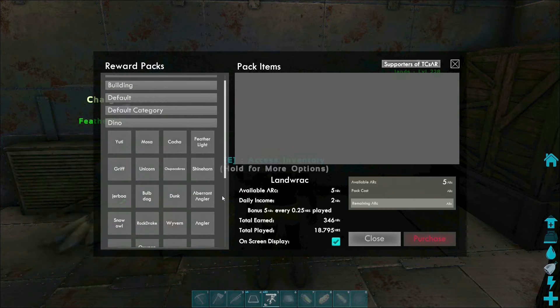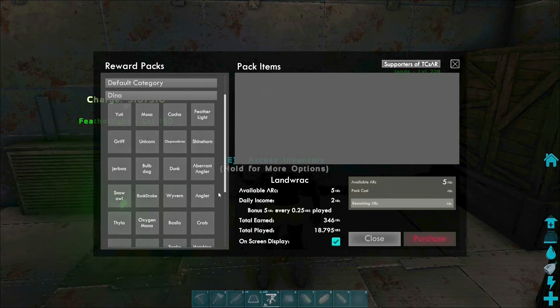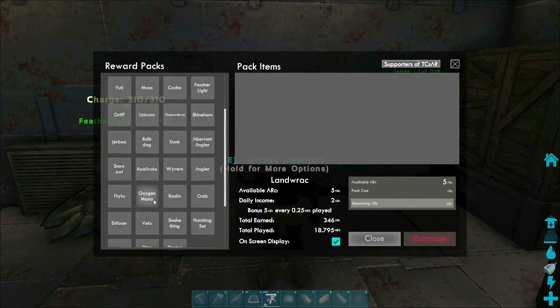We have the shine horn, we have chupacabras aka ravengers, dunk, aberrant anglers, wyverns, snake thing — all kinds of goodies.